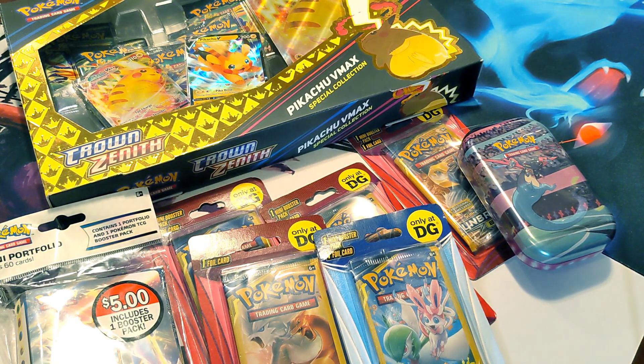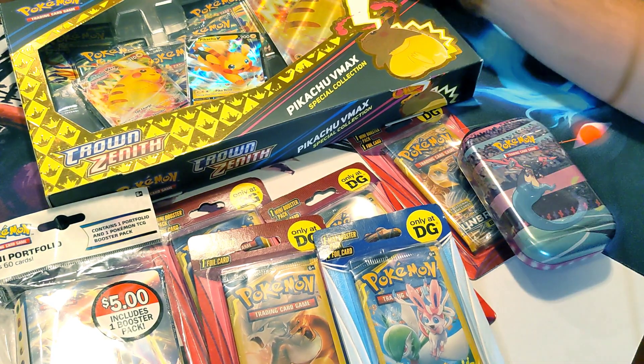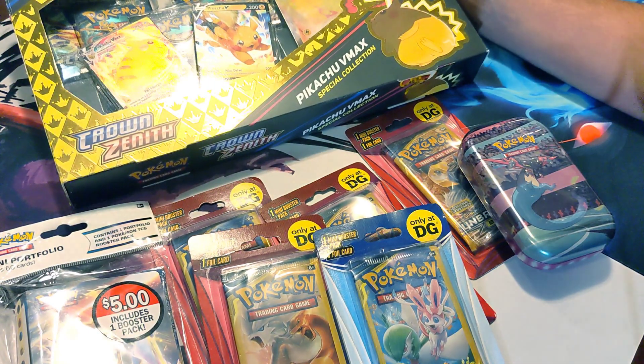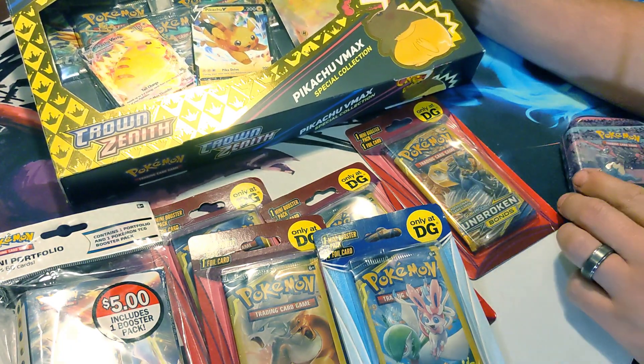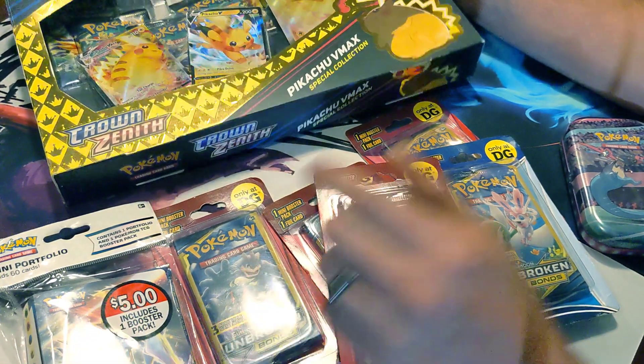Looks like we got a pretty good haul today. Yeah, we have a good selection. Looks like a Pikachu VMAX box, a Galarian 10, a couple Sun and Moon packs, and then it looks like a mini portfolio.